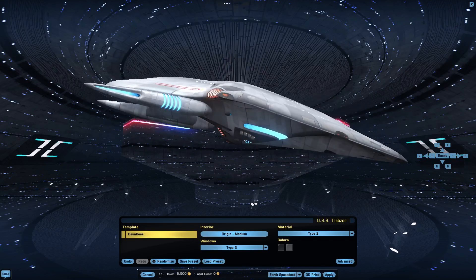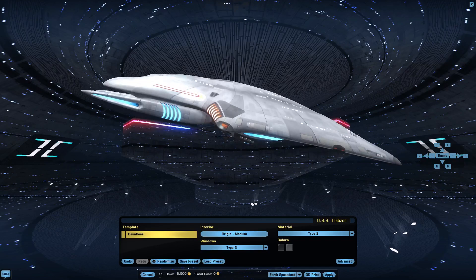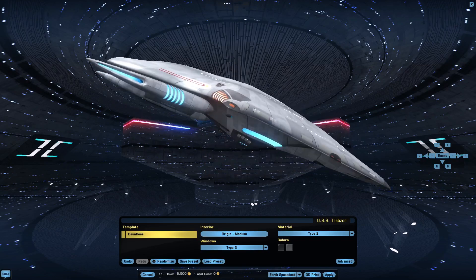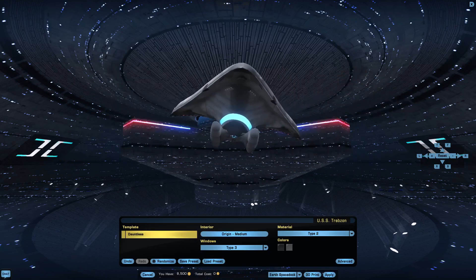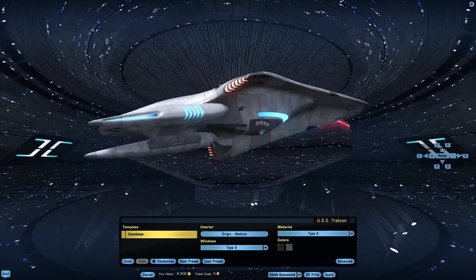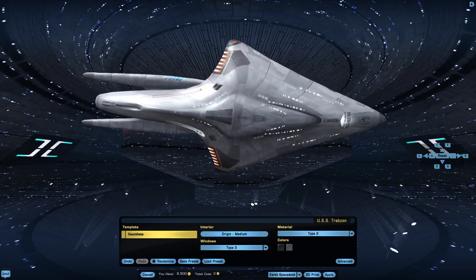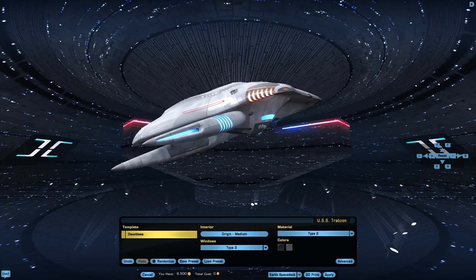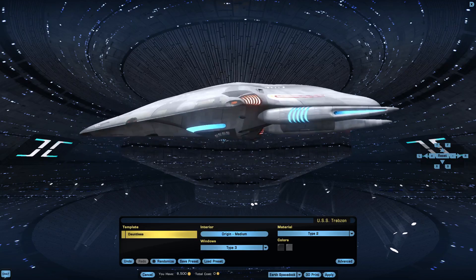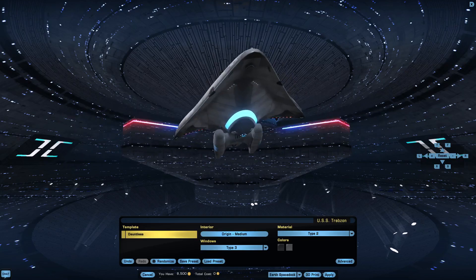As such, the Dauntless is going to have a very early service date — presumably 2382, or right around that date, because it was in service just before the Romulan Supernova. Scale-wise, it wasn't much bigger than the Intrepid-class, probably the same amount of crew, so Scale 4. That gives us 58 points to work with.